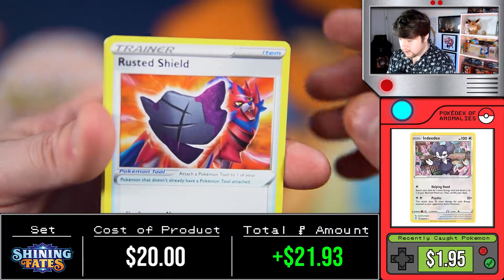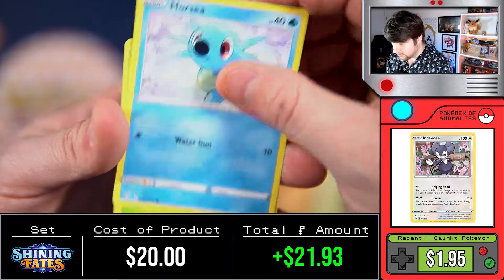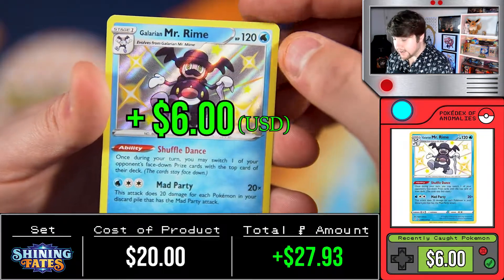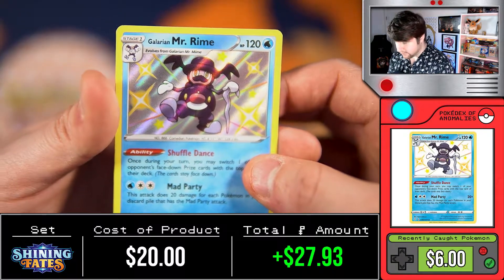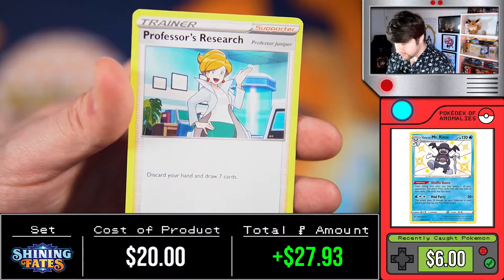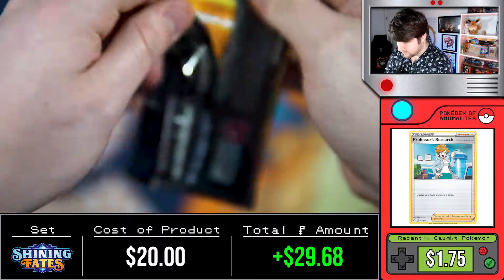I haven't seen anything special for a while since I got that shiny Charizard. We got Shinx, Horsey, Yanma, Morpeko - oh, a shiny Mr. Rime again! We pulled him in the last video but I'll take it. And the last card is a Professor's Research. Not bad - two shinies out of the box. Let's see if the last pack does better.